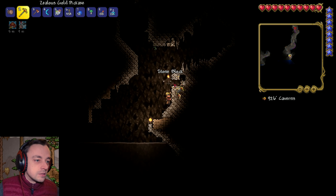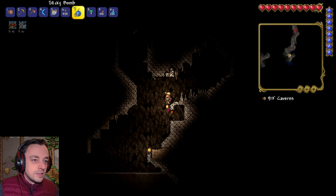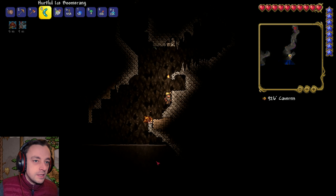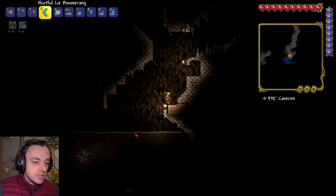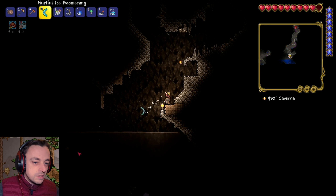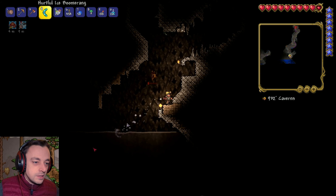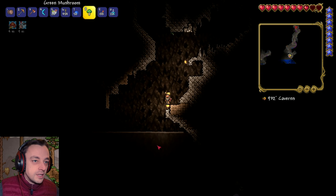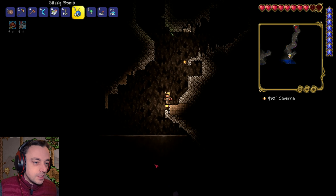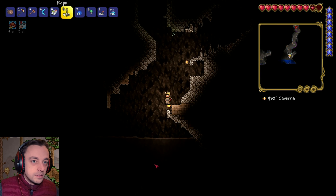I'm going to get some of this as well because we want the topaz — always for the gem spark blocks, I love the gem spark blocks. Wow, that is a lot of water. Hi — you're not friendly, I know you're not, because another one tried to kill me earlier. How do you jump like that out of the water? I can't do that, that's just mean. I've got loads of life now. Let's blow this place up and see if we can get this water to go. It's way too much water.